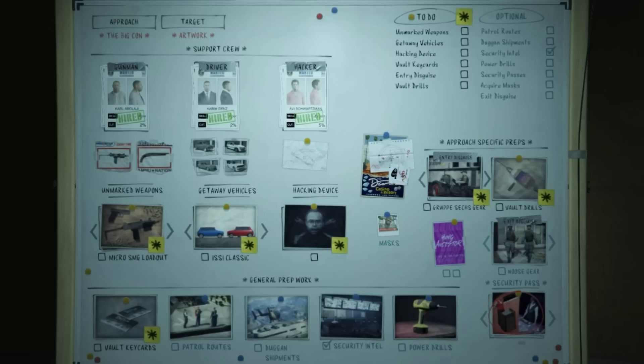For the exit disguise you can choose Noose gear or firefighter gear. However, if you have completed the scavenger hunt where you pick up all 54 playing cards, you do not have to choose either — it will automatically give you the high roller outfits. Get that scavenger hunt done; there are tons of videos on how to do it. Once done, you'll never have to worry about the exit disguise again.